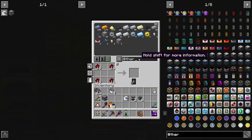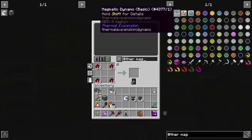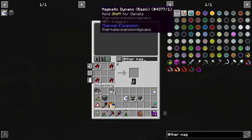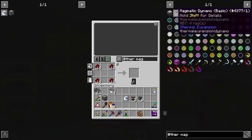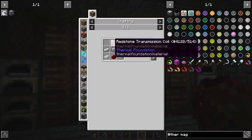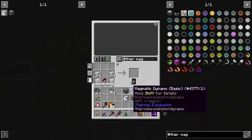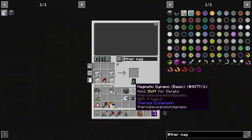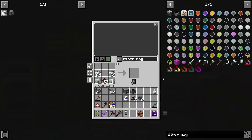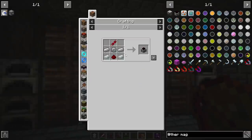What I'm going to use for power is thermal — specifically a magmatic dynamo. There is another option from Extra Utilities, but I think the magmatic dynamo will be the best for generating power right now. The upgrade system is very easy to understand. We can use these conduits in a specific way to make sure that the magmatic dynamo receives enough lava, and then the extra goes to the ender tank. We can have quite a few of these dynamos actually.